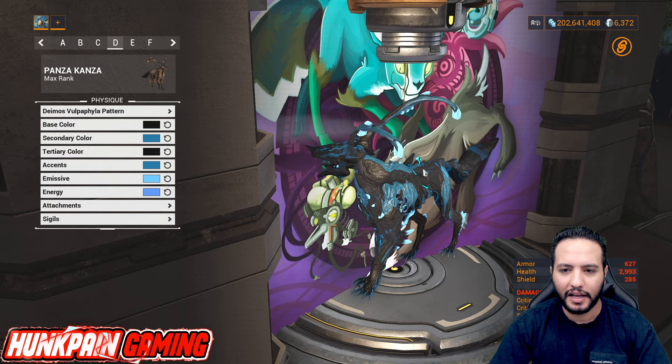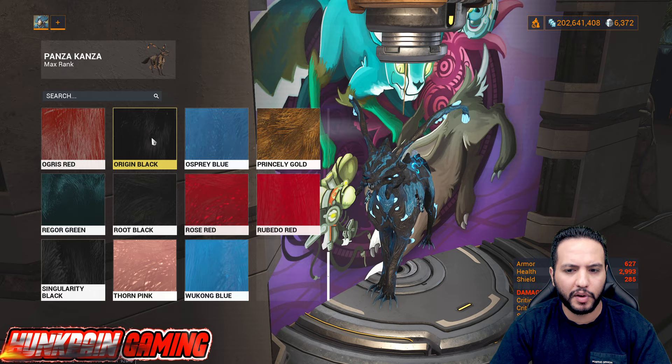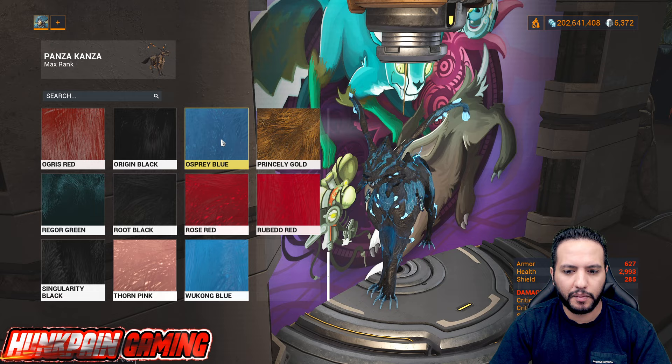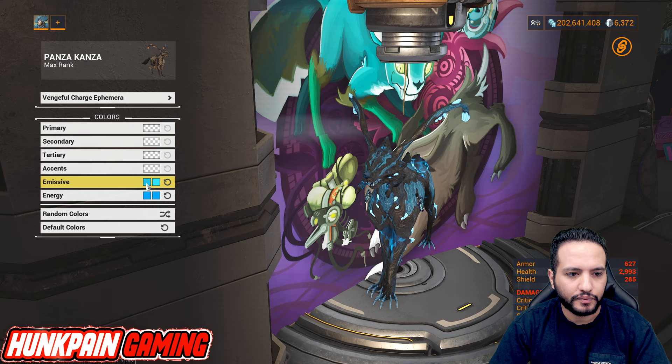Moving to Model D — for the blue lovers, check this out, so freaking good. Base color is Origin Black, secondary color is Wukong Blue, tertiary is Origin Black, and accent is Osprey Blue. Emissive is also Osprey Blue and energy is from the Corpus palette. I'm struggling a bit with colors here because they look similar and it's hard to tell which one you already have selected.